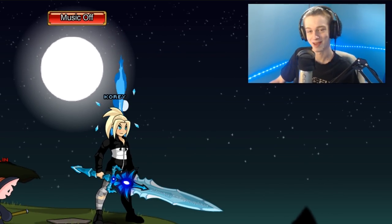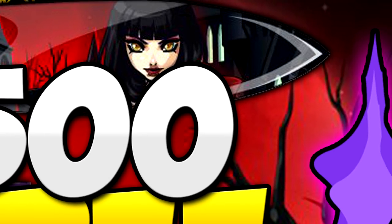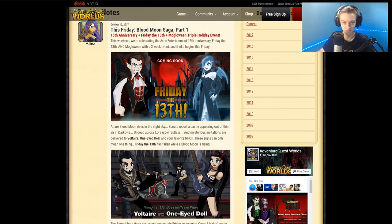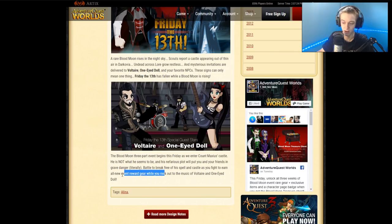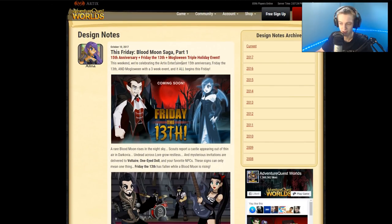Welcome back, ladies and gentlemen. It's Thursday, let's get into the news. Quickly, let's go over the first part — we're getting event gear for Voltaire and One-Eyed Doll tomorrow. A lot of people are excited for that, looks pretty cool. Hopefully I get that outfit for my character — that skeleton tank top there looked nice.